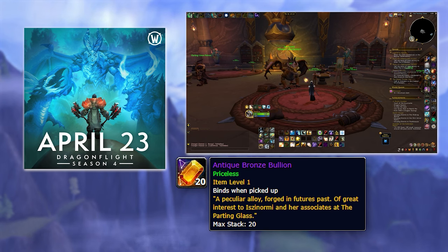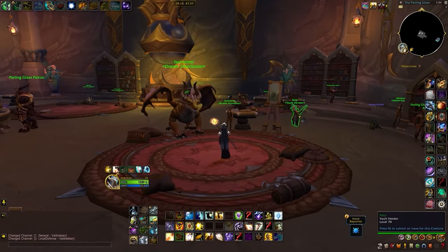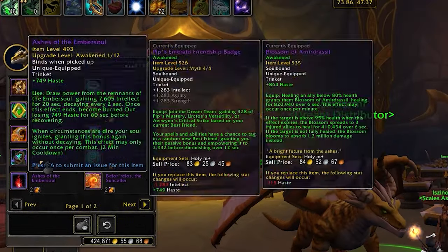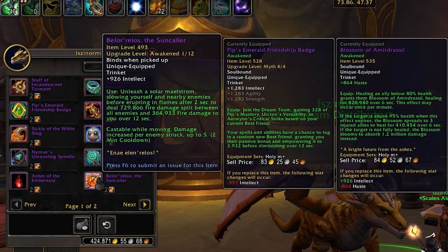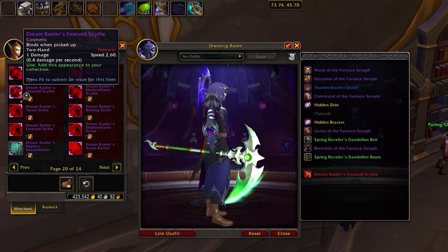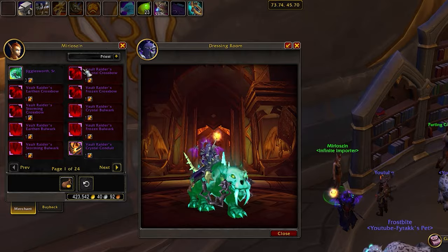You can obtain Jigglesworth Senior by trading three Antique Bronze Bullions to a vendor in Valdrakken. If you are not familiar with this currency — in Shadowlands Season 4 we got a similar currency called Dinars, and in this season we are calling them Bullions. You'll most likely get them from Mythic Plus, completing raid bosses, and possibly from some PvP activity. You can exchange them for raid gear, powerful trinkets, weapons, and transmogs — and of course to buy this lovely mount.